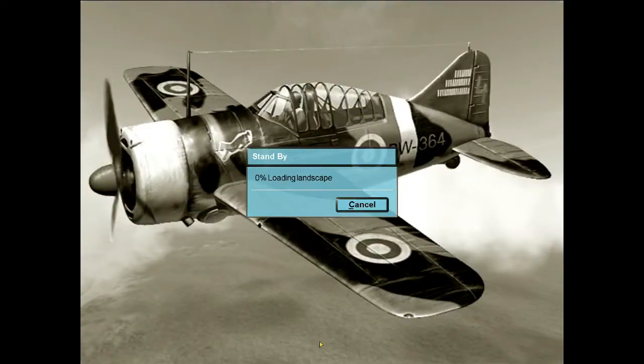The flight altitude is 2,500. We are flying a biplane J-8A, which is a Gladiator. It's really slow — you can climb, but you cannot dive down.